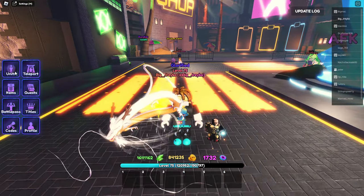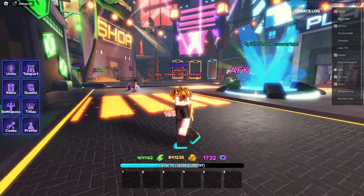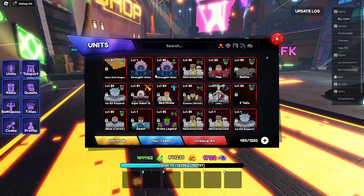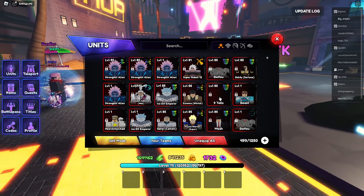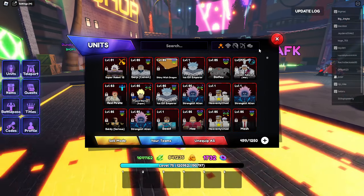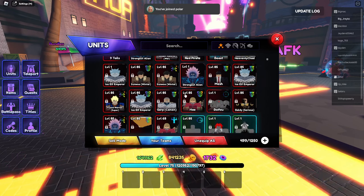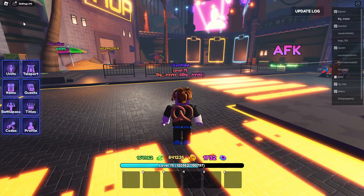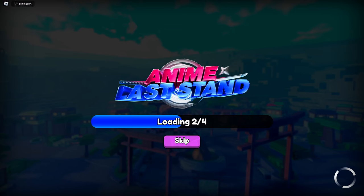We're gonna unequip all — let it cook, you know, let it cook. You can see how they look normal now, well you can't really see because it's all like this. This is the best part — it looks normal right? Watch this, I'm gonna leave and join a different server. We're just about loaded in.